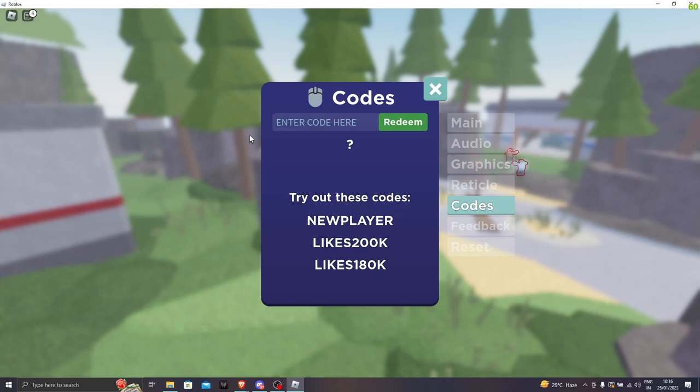That's a unique code, KreekCraft. Our next code is likes60k. Let's click on redeem — boom, we got 100 cash. Our next code should be likes50k. Let's click on redeem — we got 100 cash.